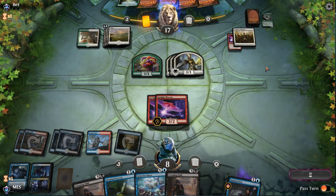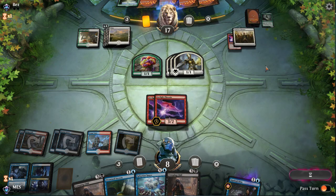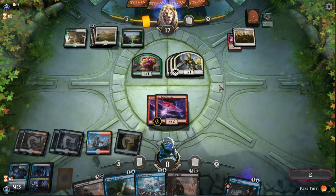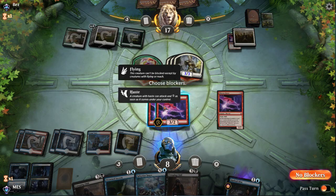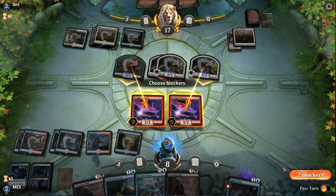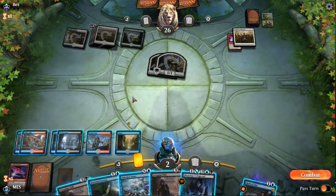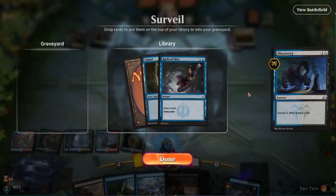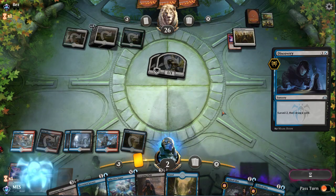They had the card we thought they'd have. We're going to kill the Spiritmonger and we might as well trade with the soldier — it saves us a mana on Selective Snare. Selective Snare is three mana and we have three left. I'll start with Discovery. I want the land — this deck is pretty mana-hungry, which is why I should add a land probably. I can Selective Snare and Radical Idea. I'll have Radical Idea first.